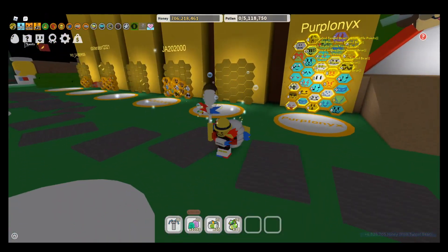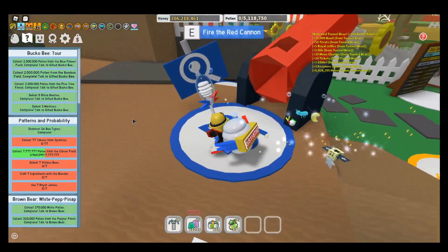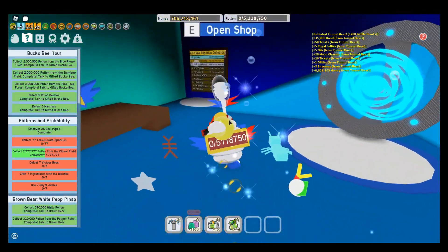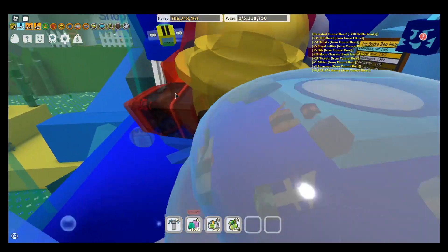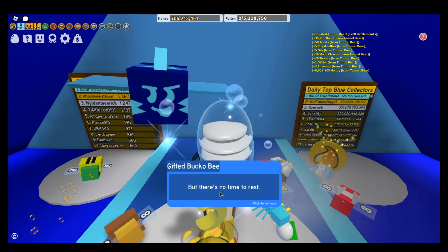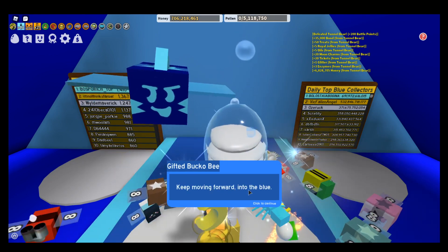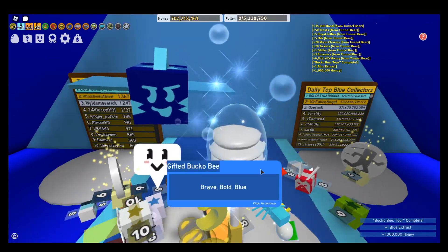Okay so we have a few quests to turn in now. So we've got first of all, Bucko Bee Tour. This quest is just like to give us blue extracts because why not? I mean I'm running lower on red extracts than blue ones. So beautiful work, you've earned yourself a blue extract but there's no time to rest. A million honey and one blue extract. I guess that's better than nothing.